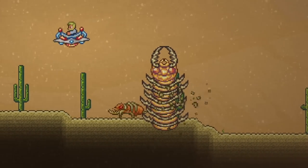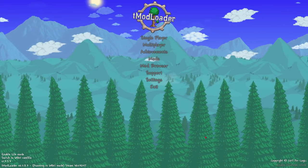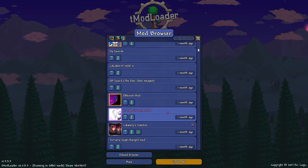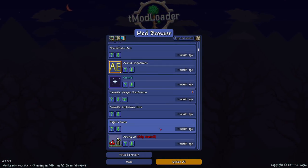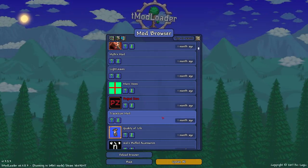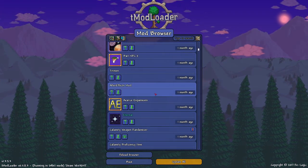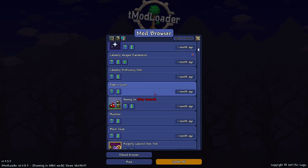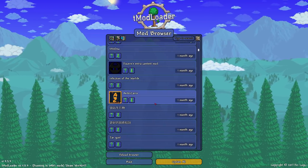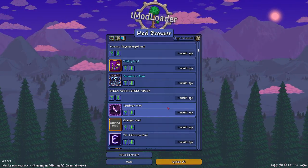Hey everyone, welcome to another Terraria video. Today I'm going to head deep into the mod browser to see if we can find some good mods. There are a lot of good mods on the mod browser, and a lot of bad ones too — majority bad — but in here there are definitely some hidden gems. I want to personally find some hidden gems, not only to expose them to everyone else but to expose them to myself, because there might be some really good mods that nobody knows about.